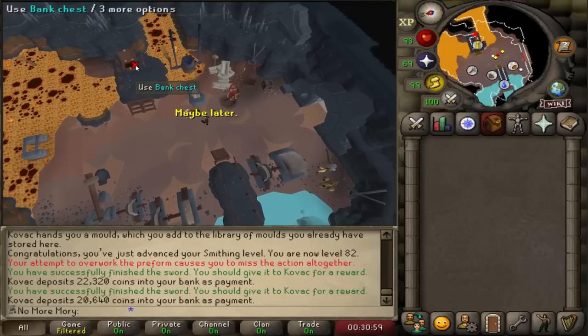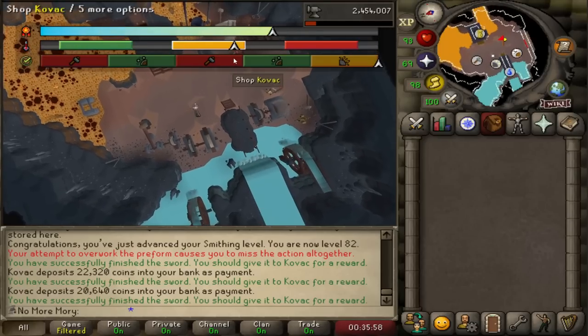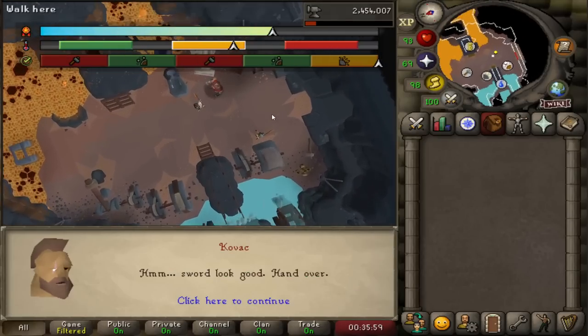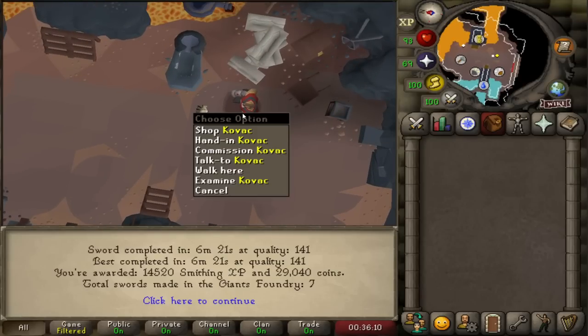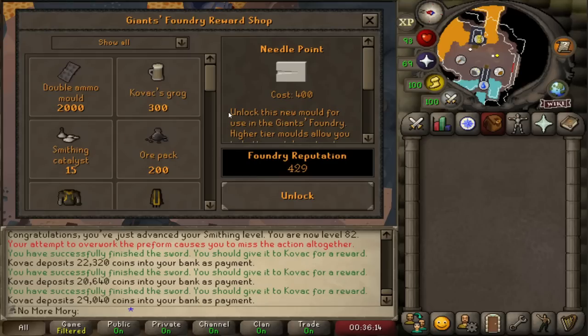It should be much higher than what I'm currently getting. Moment of truth — how much extra experience are we going to get here? I got 14.5k smithing there versus like the 12k I was getting before. So just owning that one mold got me an extra 2k on that sword. The more molds I get, the better.